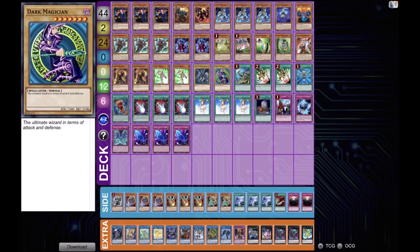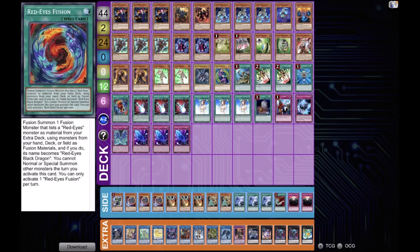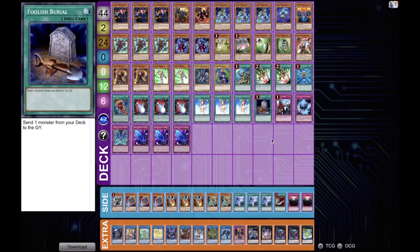He plays a 12-spell card lineup: one ROTA, double Allure, single Reborn, single Red-Eyes Fusion, Pot of Desires, Forbidden Droplet — no more — and triple Chalice alongside a single Burial from a Different Dimension.